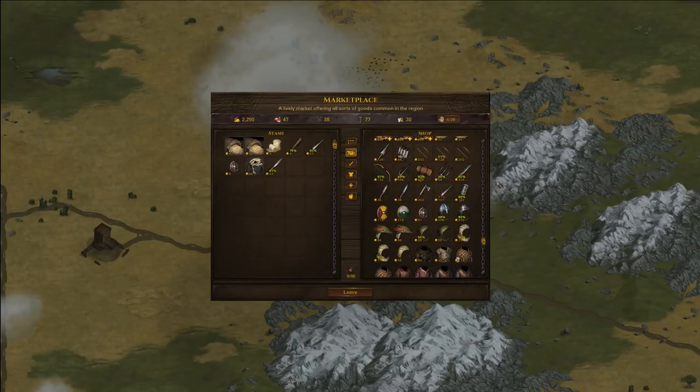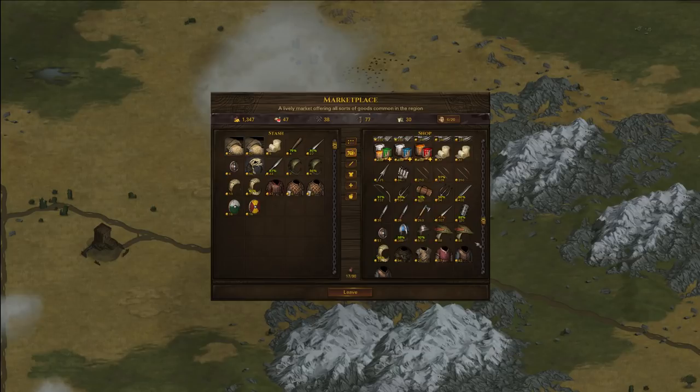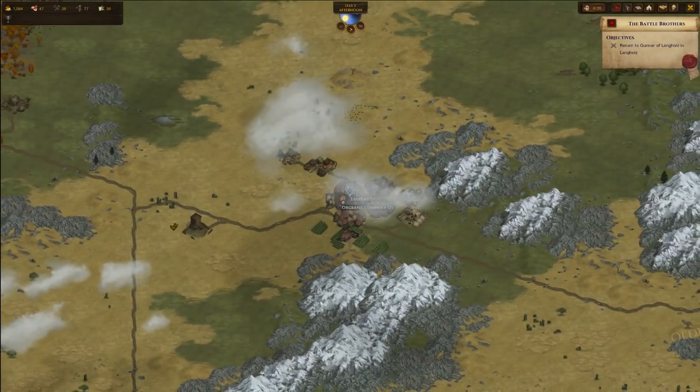In the beginning of the game I really like to buy spears because they give a two-hit bonus. Let's grab some helmets, some armors and shields — shields are just real lifesavers in the beginning of the game. Maybe grab another weapon, just the axe. I think we're fine for now. Let's head back — here's our objective, we have to return to Langholtz and now we are ready for the fight with Hoggard.